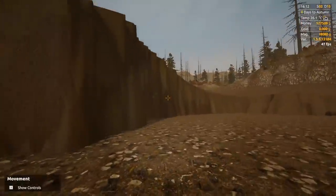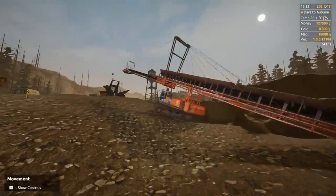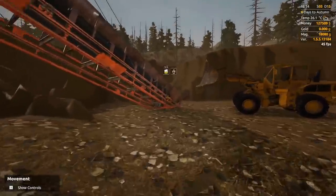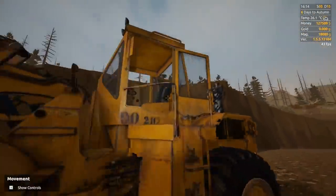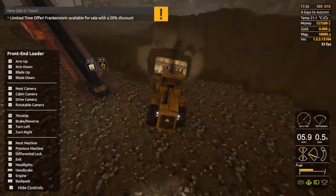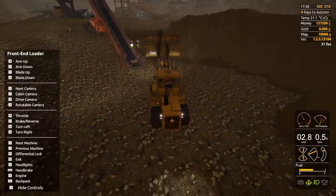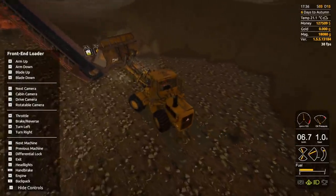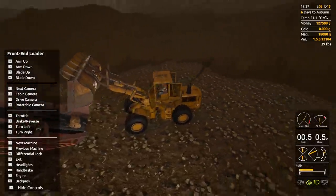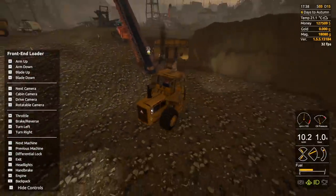Once we get the next Frankenstein, we'll go deeper down and try to get over this mountain. Back to work we go. Oh, don't tempt me like that — Frankenstein available at a 20% discount? I wish I had some money right now. For a million dollar piece of machinery, that's a huge discount, and obviously that's the next thing I want. Remember when this was a little hole though? My light's not even reaching anymore — I'm going to have to move that thing.